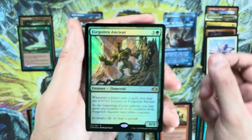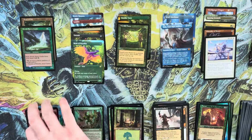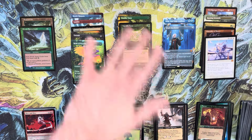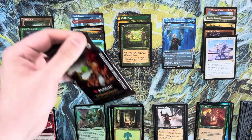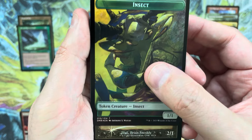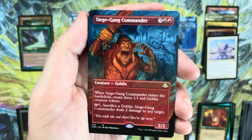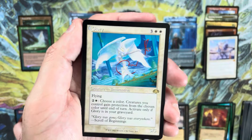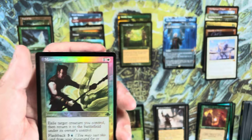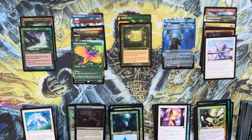A Forgotten Ancient as the pack foil, Terror, Forest, Slice and Dice, Circular Logic. That was a little bit better — it's the borderless mythics that are booing this box. Finally got a little help on the duplication. Last pack of the box — Nantuko Shade as a retro frame foil rare, not what I had in mind. Borderless slot is a Siege Gang Commander. Glory — I'm good for one of those per box as well. We conclude with an Overpowered Cemetery in the pack foil — a bit of a womp womp to end the box.